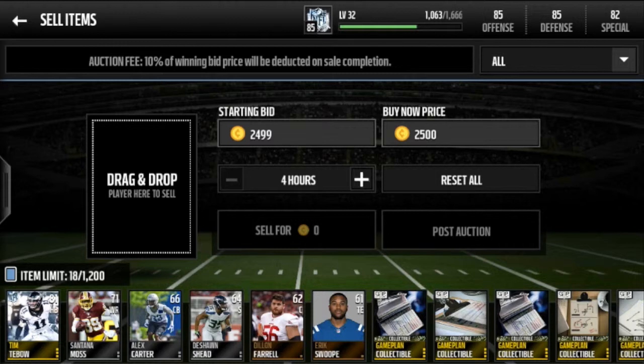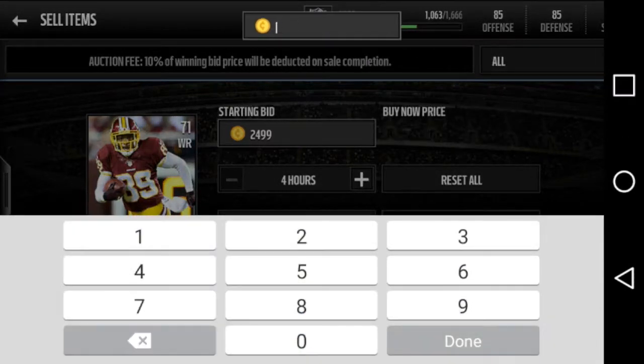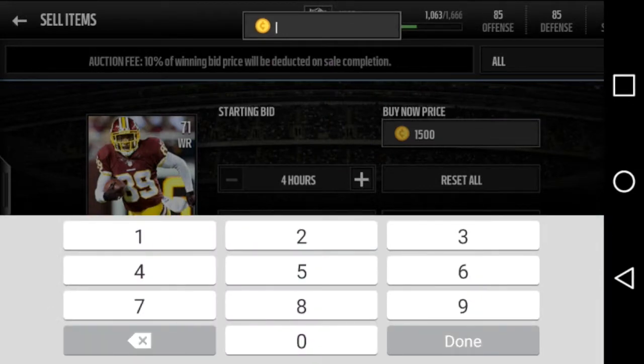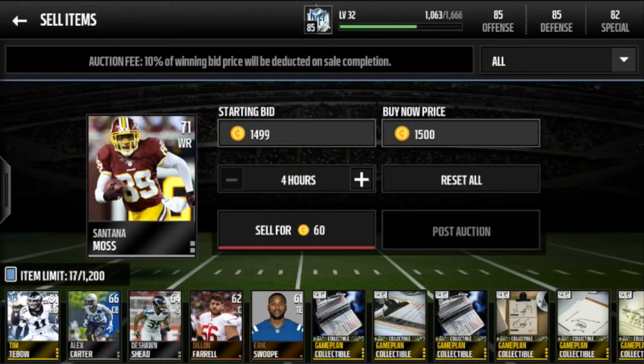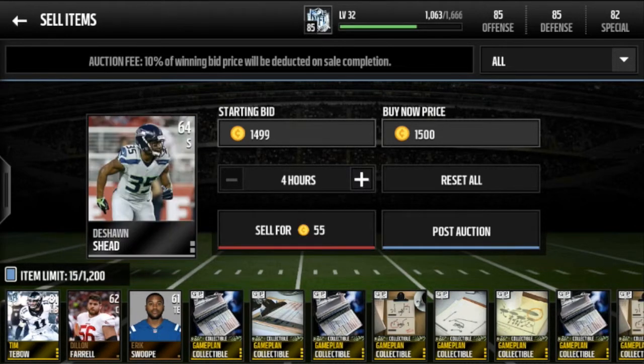For silver players, there's not really a set price - no special price bracket like there is for golds. I always sell my silver players for 1.5k. They usually sell pretty quickly because silver players are all over the place. You could put them up for more - I've accidentally put silver players up for 5k when selling my 80 plus golds and they still sold. But I'll play it safe at 1.5k, one coin less, and Santana Moss is gone.